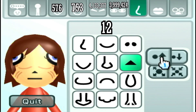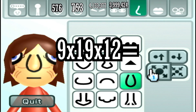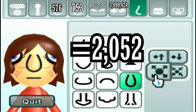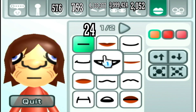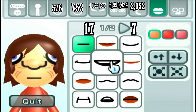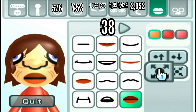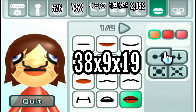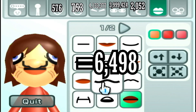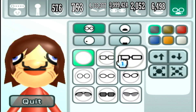For the noses, there are twelve different noses, nineteen steps up and down, and nine different sizes — that makes 2,052 different noses. For the mouth, there are twenty-four different mouths, and seven of them have options for three different colors. So 7 × 3 + 17 gives thirty-eight mouths. With nine different sizes and nineteen steps for up and down, that makes 6,498 different mouths.